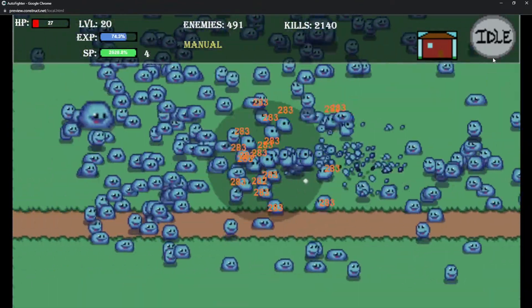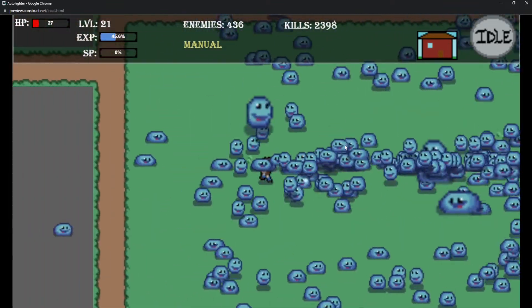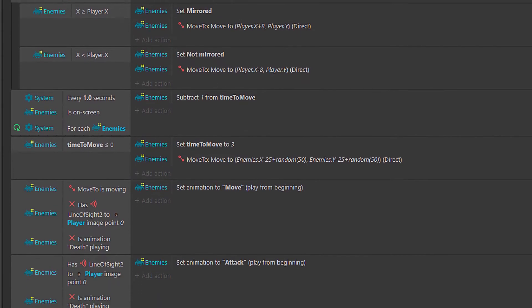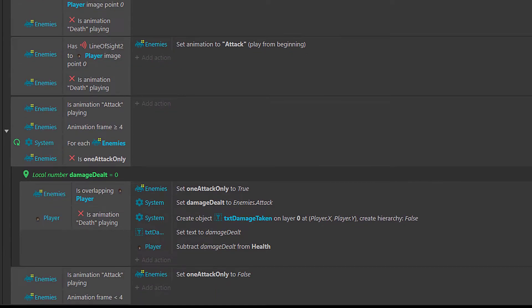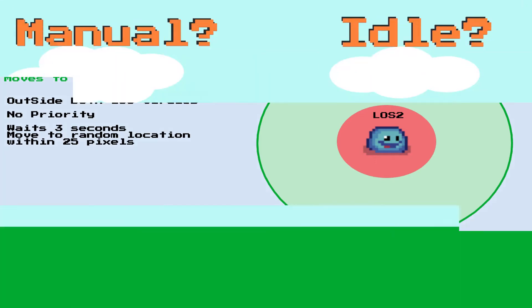I imagine that number will slowly go down as I add more events such as item drops. For the enemy AI — I'm not going to get into it too much — but essentially we have move-to behavior and two different line of sights. A long-range line of sight: if they spot the player they move to the player, putting them in the shorter range. If they're in the shorter range they attack, and if they're in the damaging portion of their attack while still in range they will damage the player. If they're no longer in that small range they go back to using their large range.